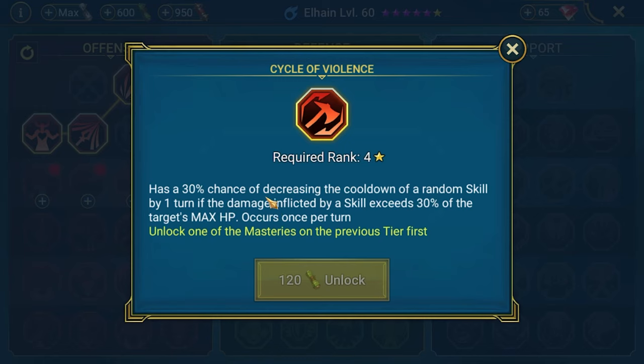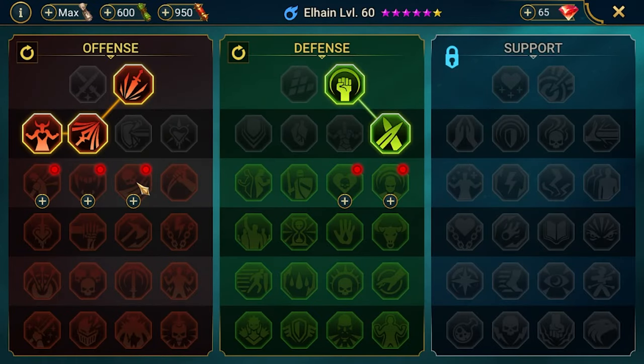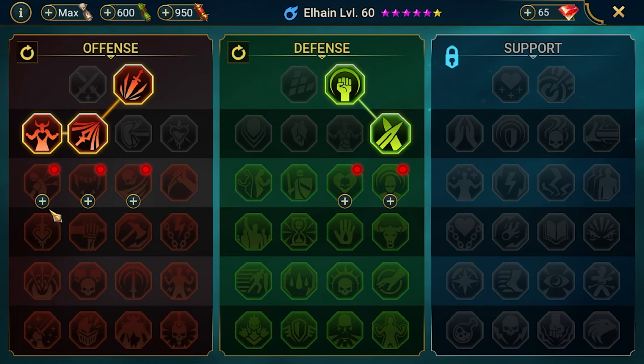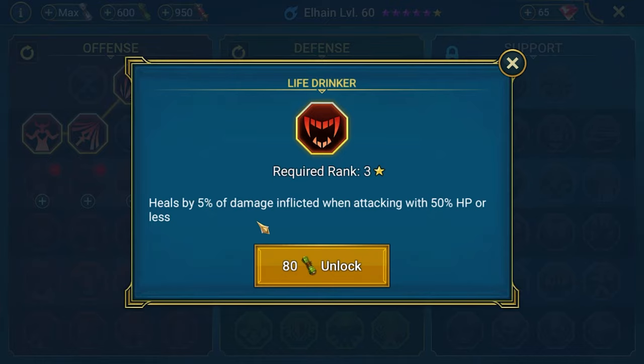I want to avoid turn meter or speed increases because those skills can sometimes put your team in a different spot due to turn meter manipulation. But this one has a 30% chance of decreasing the cooldown of a random skill if damage inflicted exceeds 30% of the target's max HP — that's generally the go-to for campaign farming. We also want to avoid the increased speed by 6 for each enemy killed.